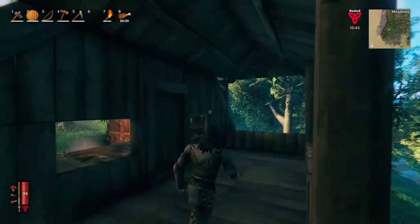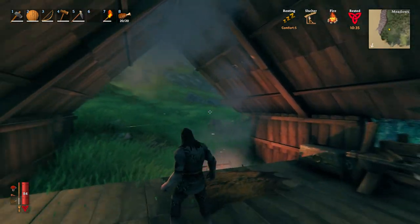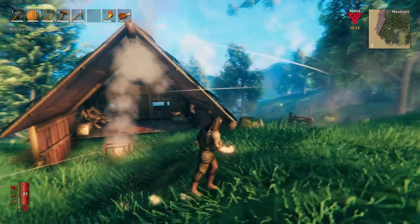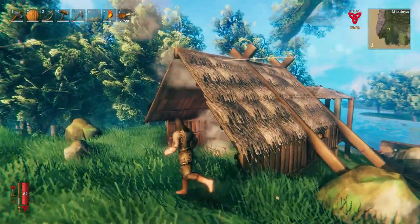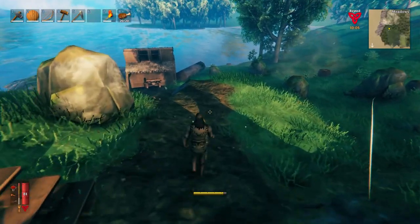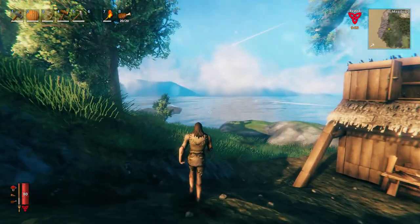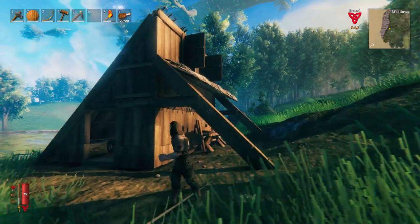We've got a nice little patio area here — I'm not sure I really like this, I think I'm going to be changing it, but it's okay for now. We've got half a house; I just haven't fully completed it because I need to bring the ground up a bit and flatten it out. The roof is off a little bit, so I'm thinking we're going to be fully remaking this now that I have this hoe to level things.